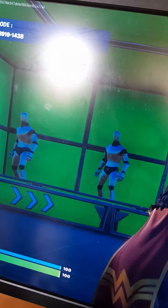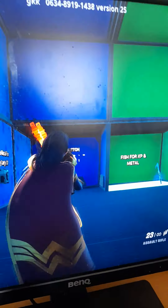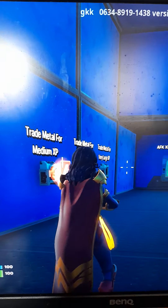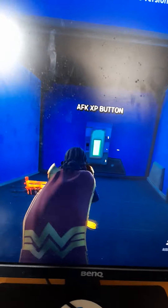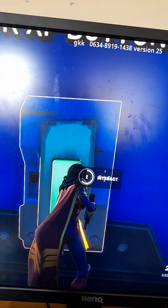Once you're in here you will see that you can shoot these for XP, but they hardly give you any - although they do give you coins which you can use for these. And if you fish metal out of there you can use metal for XP, but those don't give you much. What is really useful is you need to go to this AFK XP button and interact with that.